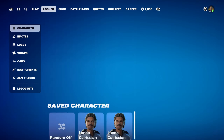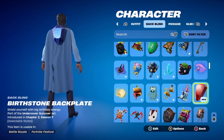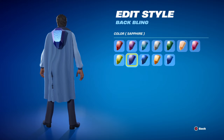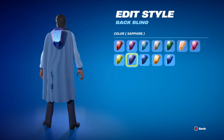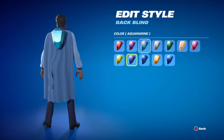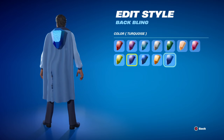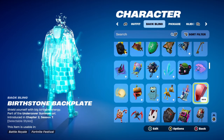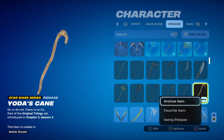For combo 2's backbling I'm using the Birthstone Backplate, part of the Undercover Summer set introduced in Chapter 2 Season 7. I'm using the colour Sapphire for the dark blue. You can also use Opal or Turquoise — any of those three would work nicely — or Aquamarine for the light blue, but I'd probably say stick with Sapphire, Opal or Turquoise. The pickaxe is Yoda's Cane, part of the Original Trilogy set introduced in Chapter 5 Season 2. I've been using this pickaxe quite a lot — the look and sound are both really cool.